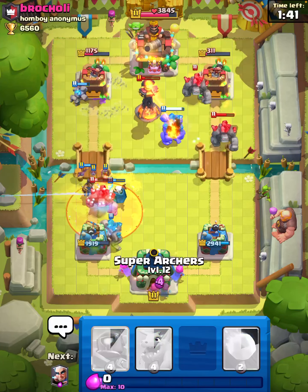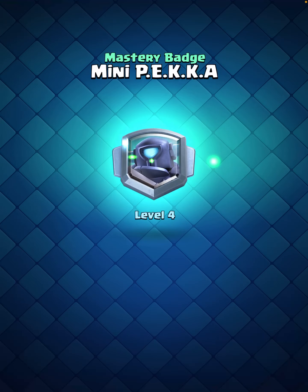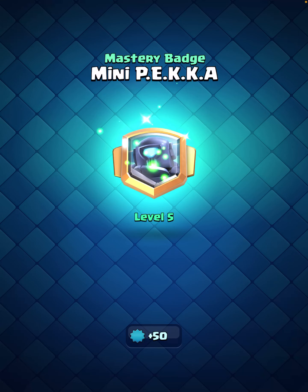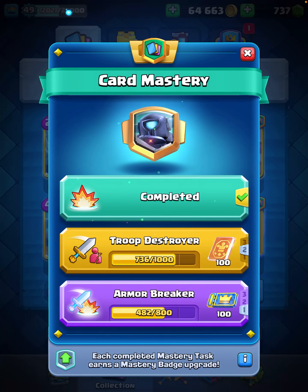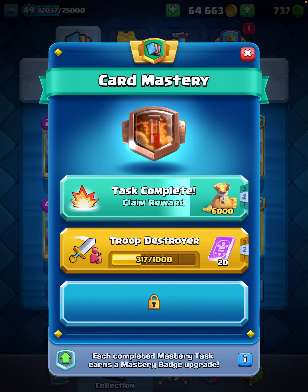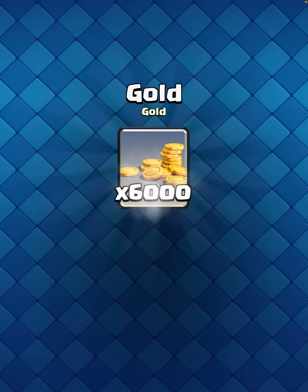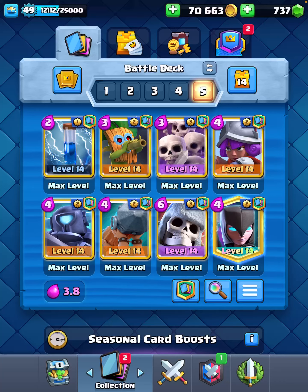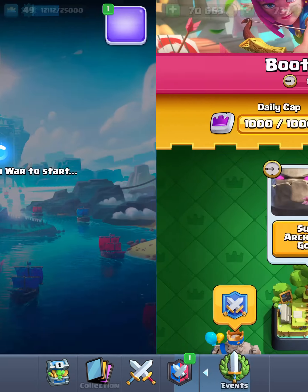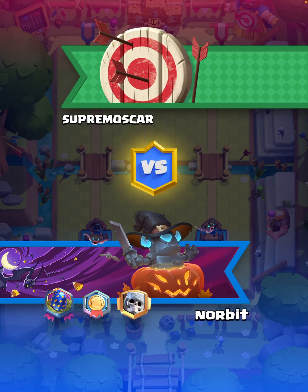Alright, I'll collect these Masteries real quick. One for Mini P.E.K.K.A — I get 150 gems, which is always nice. And one for Poison, and I get 6,000 gold, which I feel is much needed. Always looking for that to try and upgrade some cards, whether I use them frequently, somewhat often, or even every once in a while.